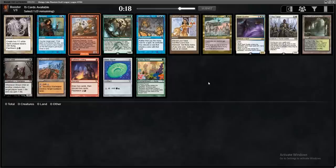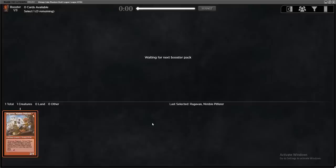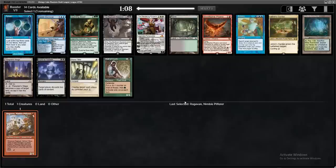I think out of this pack, I'm just going to first pick Ragavan and maybe force mono red. I am feeling like a nice little beatdown deck, and a first pick Ragavan is perfect for that. If I get passed something crazy, who knows? But I like first pick Ragavan. Let's force some red nonsense.